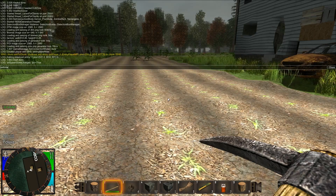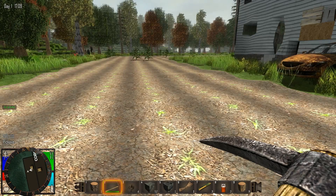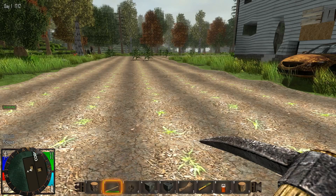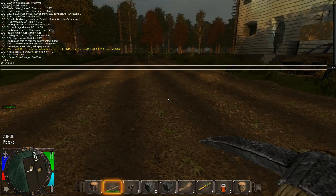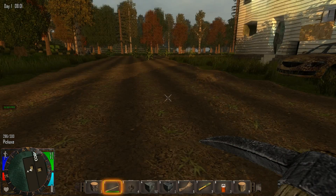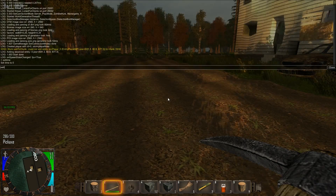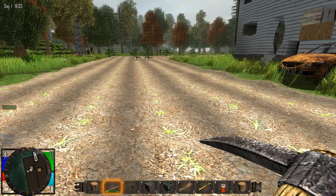I'll show you — you can see in the top left corner I'm on Day 1, 5 p.m. I'll write the command 'set time' and it brings me back to Day 1, 8 a.m. in the morning. You can also do 'set time 15' for example, and you can see I'm back to 4 p.m. on Day 1.